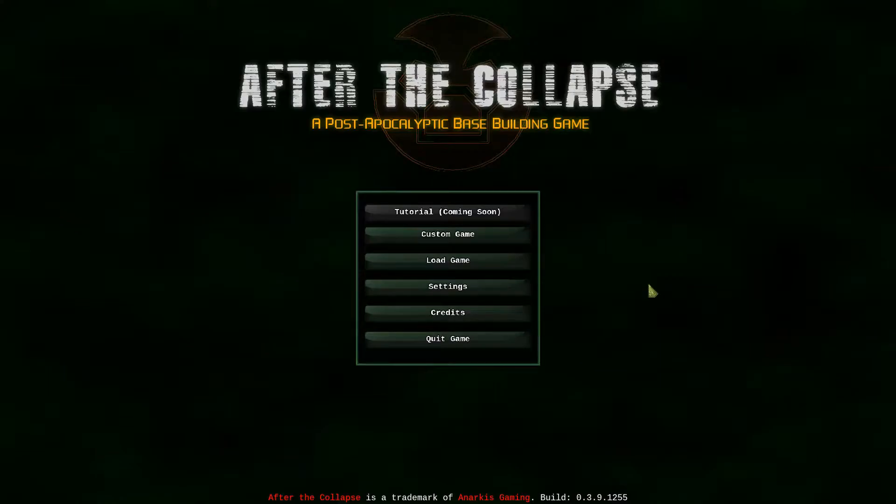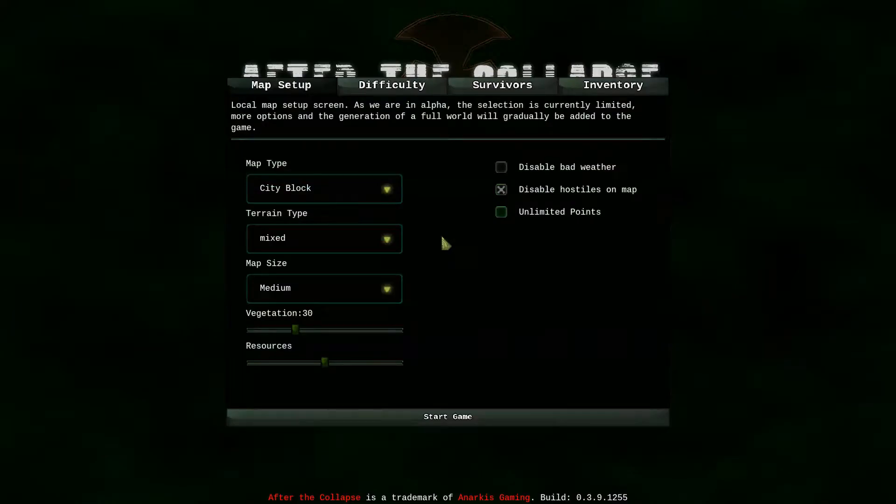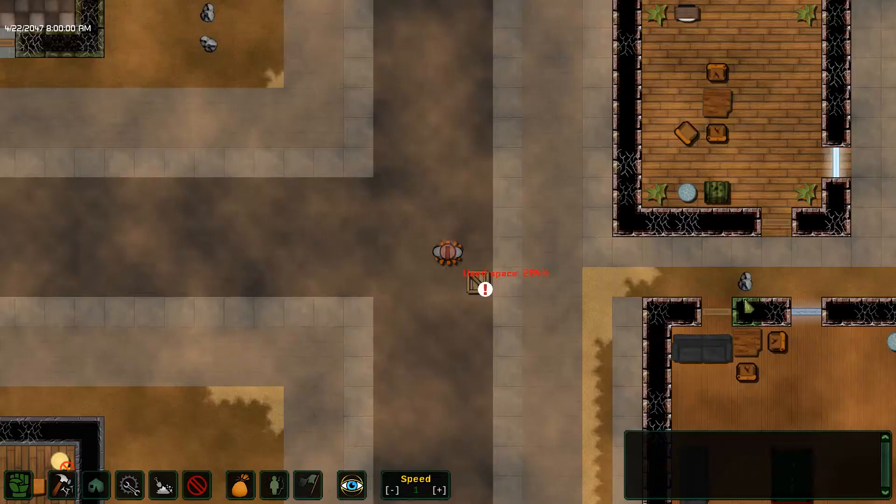HiddenObjectGuru here with After the Collapse, a post-apocalyptic base-building game. There's no tutorial yet and there's no story mode, so let's just see if we can muddle through. I'm using unlimited points because I'm learning the game.